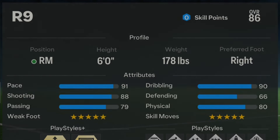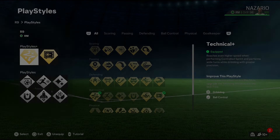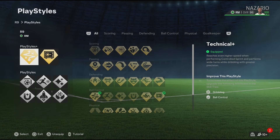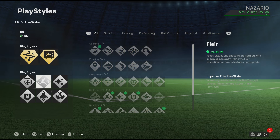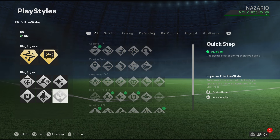Now for the playstyles. The playstyles I feel R9 should definitely have are: Technical Plus, Press Proven Plus, Finesse Shot, Rapid, Flare, First Touch, Quick Step, and Aerial. Now the playstyles are done. Let's go to the blueprints.